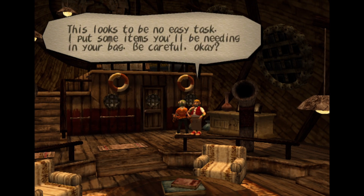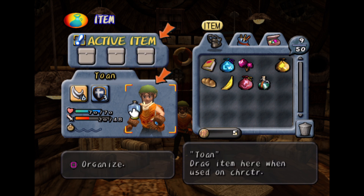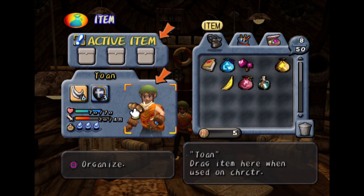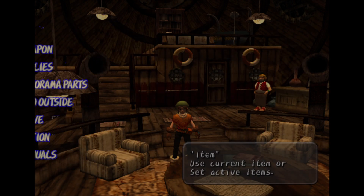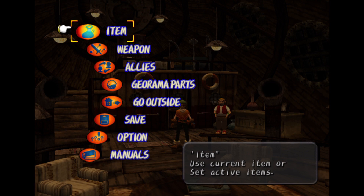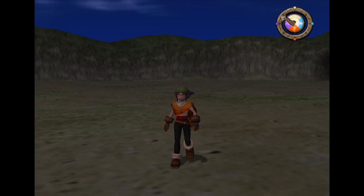There's long to be no easy task. I put some items you'll be needing in your bag — be careful, okay? So what items do I have? Oh, useful. That's a weapon. Alright, we are in good state and we got all of the items we need. So next time, we'll continue back into the dungeon to get stuff, you know, get more stuff done.